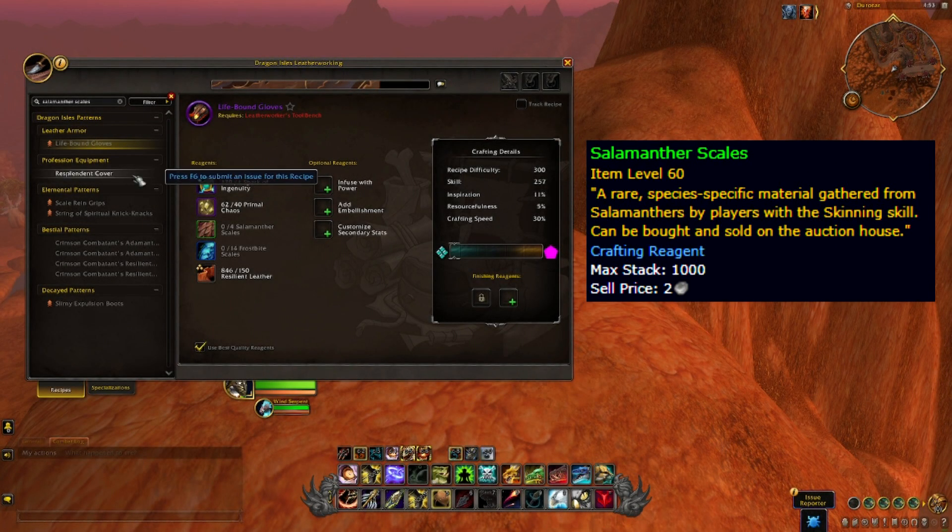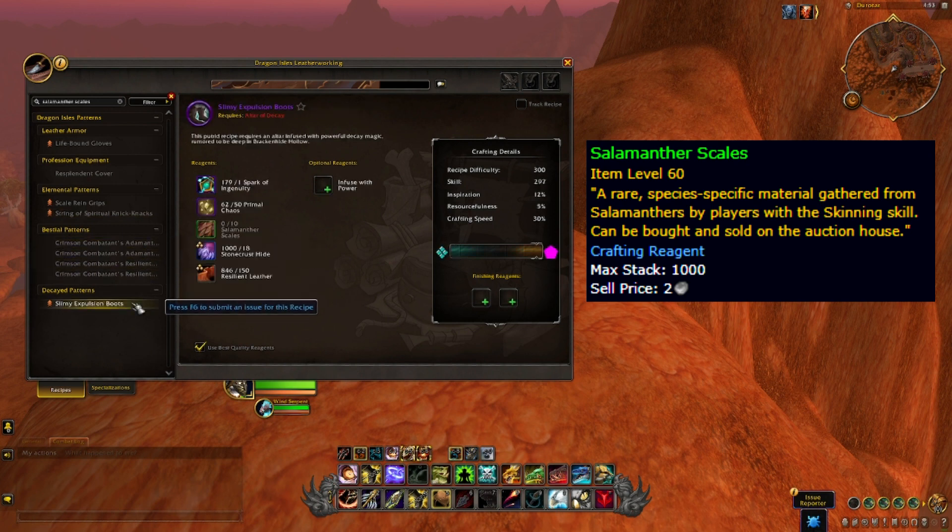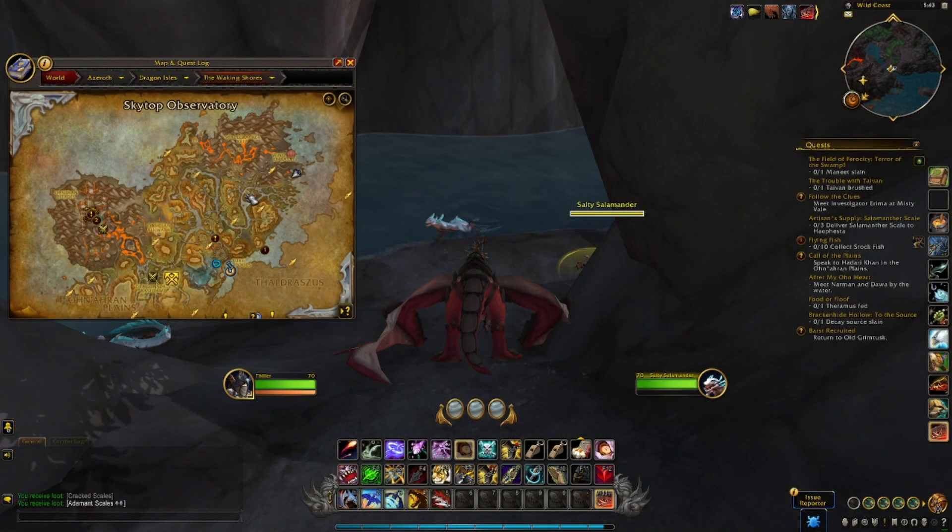Today we're looking at how you get Salamanther Scales. This is something that's used by leatherworkers and they're going to need it to craft profession equipment, leatherworking crafted PvP gear, and some of the high-end epic gear that will be in demand.